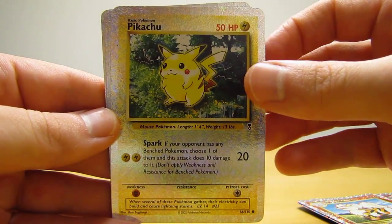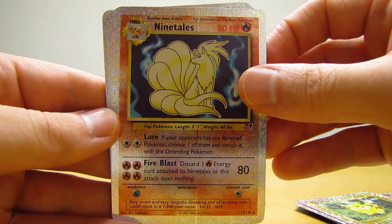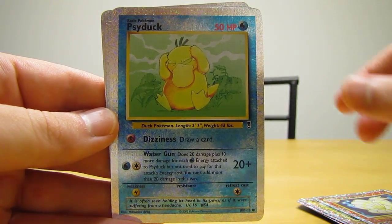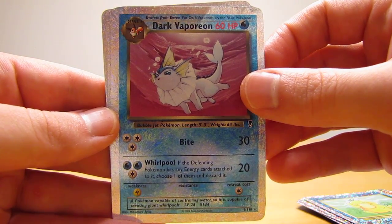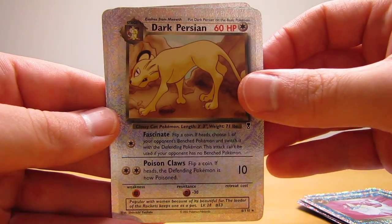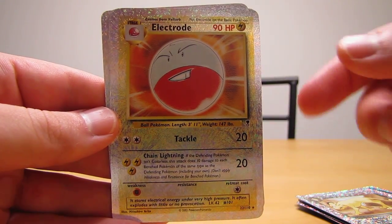Also in the lot: Pikachu, which is just a common; Ninetales — I always like the looks of that Ninetales; Psyduck, which is just a common; Dark Vaporeon, which is actually a rare — I don't think it's a rare in the Team Rocket set; Dark Persian; and Electrode, that's a nice looking card right there.